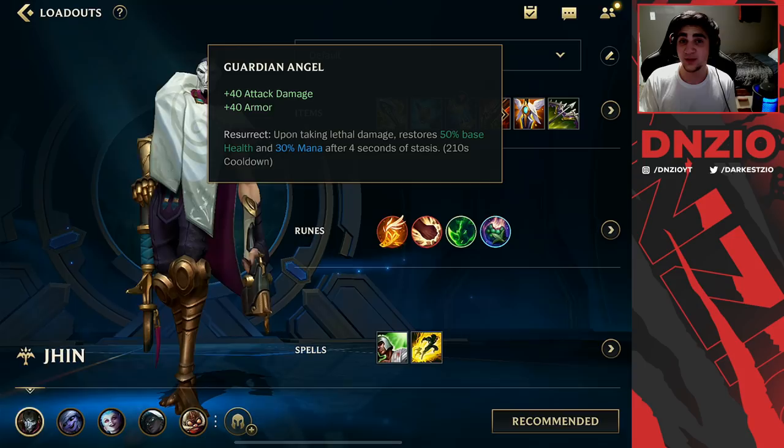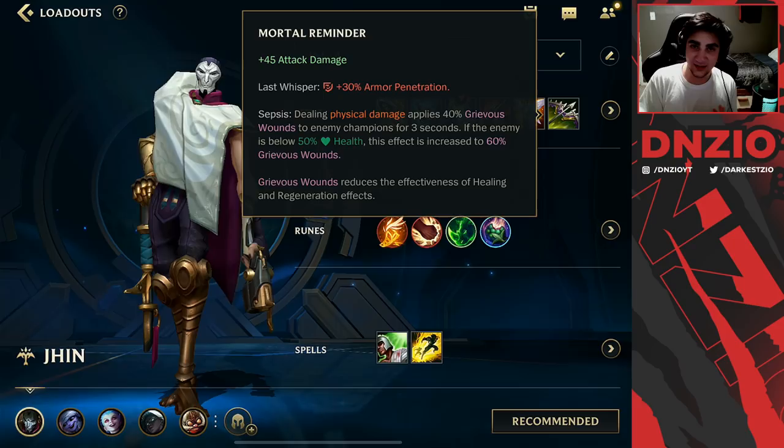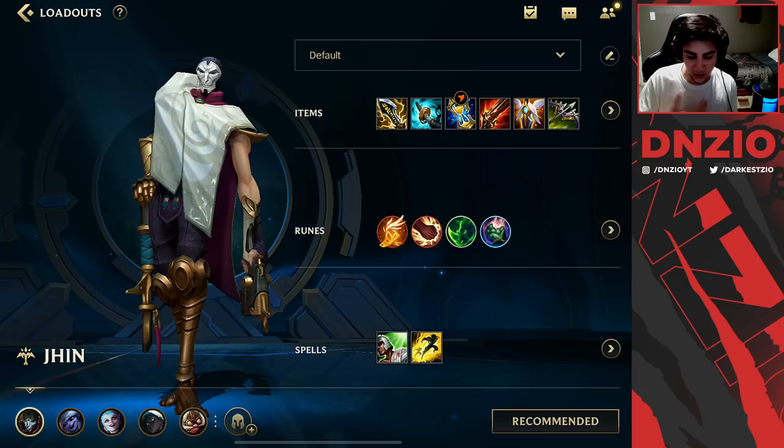Next up, you're going to want Guardian Angel. Guardian Angel is great because a bunch of enemies are going to want to hop on you — just in case you get jumped on, you get that extra life after you die. Mortal Reminder is fantastic, especially against champions that have healing, and it's also great for champions that build armor.